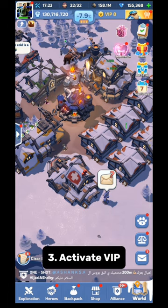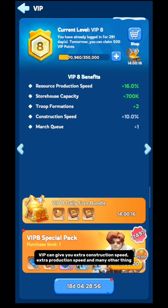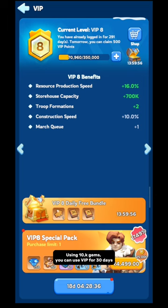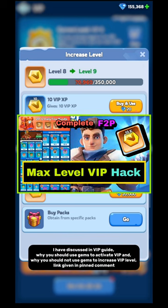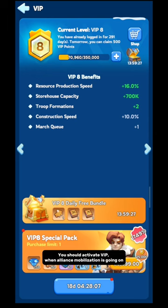Method 3: Activate VIP. VIP is one of the most important benefits — it gives you extra construction speed, extra production speed, and many other things, but only if you have activated VIP. Higher VIP levels give better benefits. I suggest using 10,000 gems, which activates VIP for 30 days. You should use gems only to activate VIP — do not use gems to increase VIP level. Check my VIP guide linked in the pinned comment. You should activate VIP when Alliance Mobilization is going on so you can complete the task to use 10,000 gems.